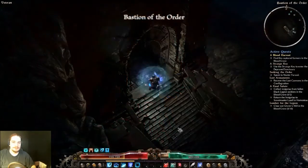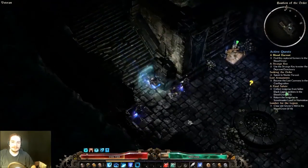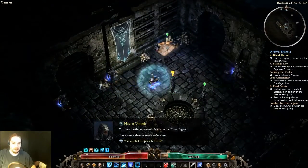Kaimans is a tower, so it's bright and airy and open, kinda. And Order of Death's Vigil is dark and dank - it's like a basement.